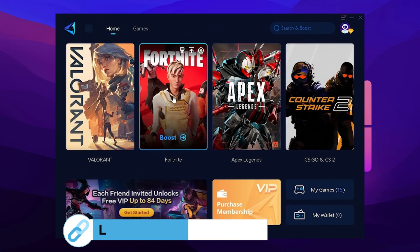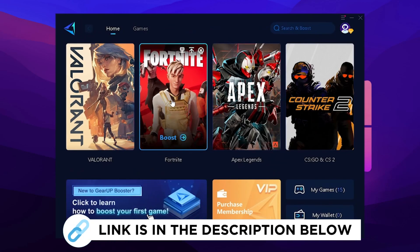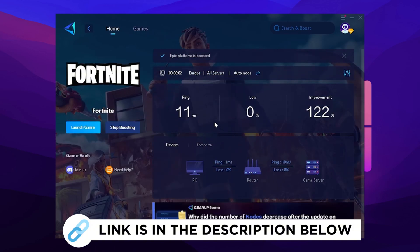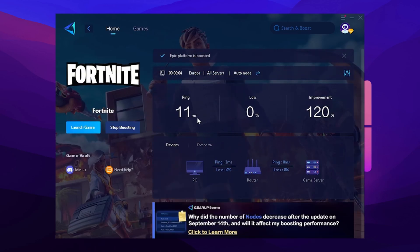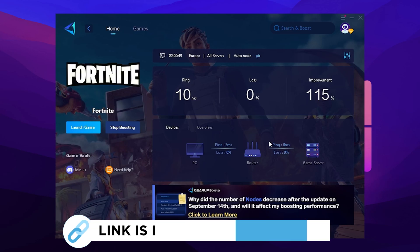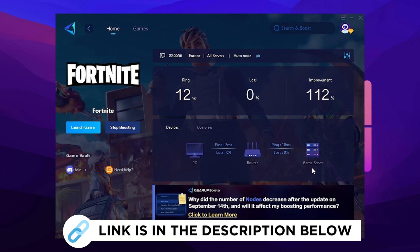I'm also going to recommend GR Booster, which you can try for absolutely free with the link in the description. Just launch the tool and select Fortnite, and it's going to automatically find the best DNS server near you for the least amount of latency. As you can see, I get only 11 milliseconds latency, which is already a huge improvement of over 100%. It also searches actively in the background while you're playing for the best DNS servers, and consistently shows you the connection between your PC, your router, and the actual game server.